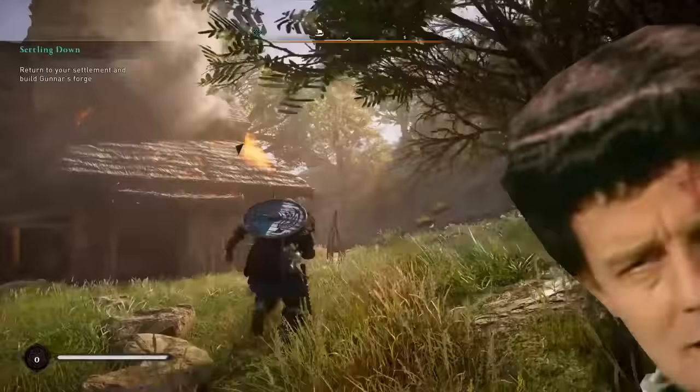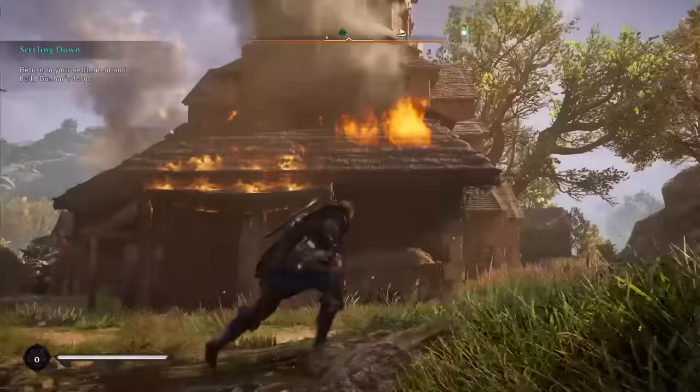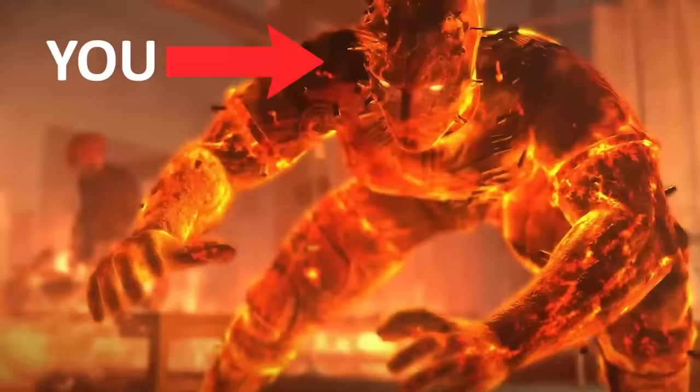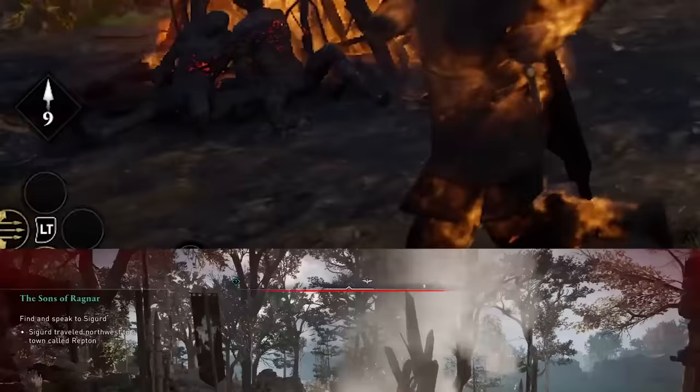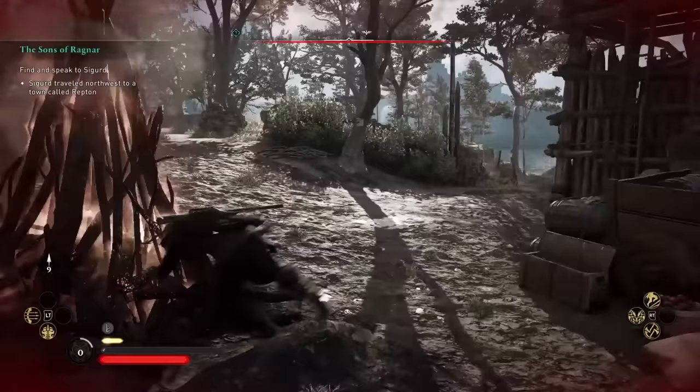Here's a big one: fire is bad. Raiding inevitably leads to a lot of fire — you're not avoiding that — but try to avoid getting caught on fire, because it will do damage very quickly. To put it out, you need to hold down the dodge button and do a big roll. Just tapping won't work. You have to do a full-on roll to put out the flames.